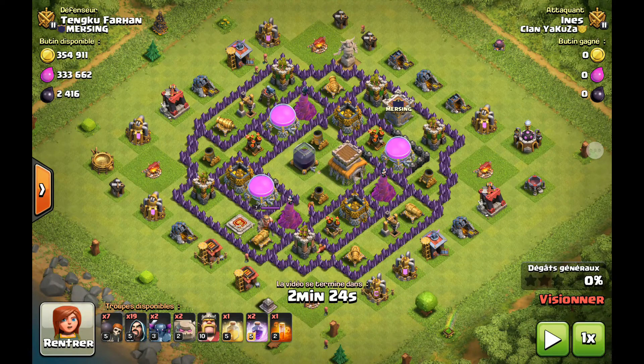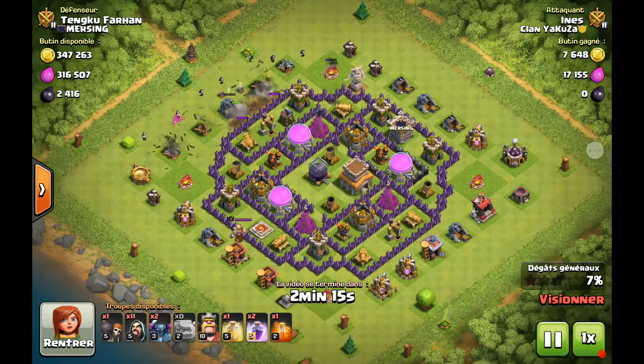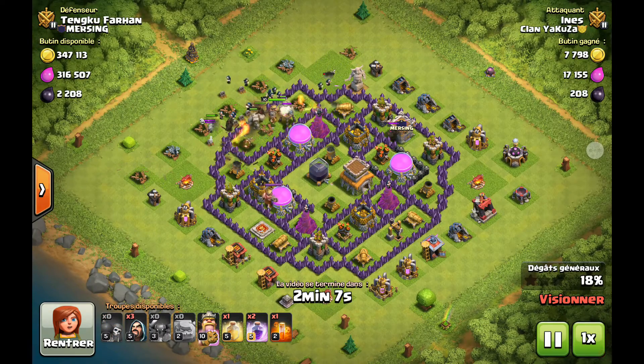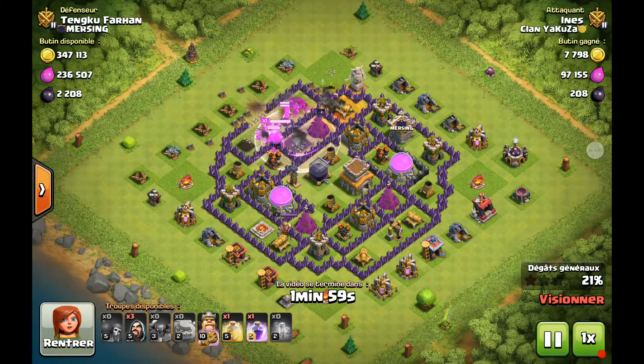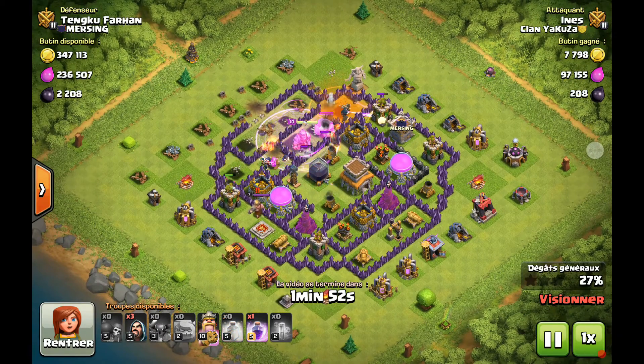On commence avec le premier gameplay en GoWiPe. On est sur une attaque contre un village HDV8 max en termes de défense, tout est au maximum niveau défense sauf les murs. Le village est assez riche : 2400 en élixir noir, 300 000 en ressources. Je décide d'attaquer en GoWiPe par le côté nord-ouest, avec une entrée des deux golems suivie par la ligne de sorciers et les PEKKAs. Il faut bien dégager tout l'extérieur avant de mettre les PEKKAs, sinon les PEKKAs ont tendance à faire le tour du village et c'est un fly assuré.